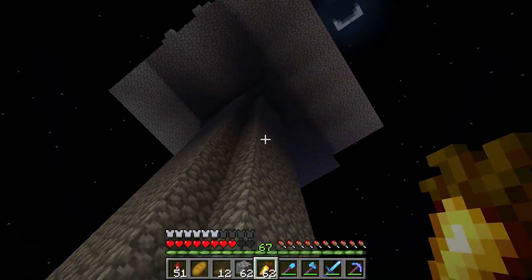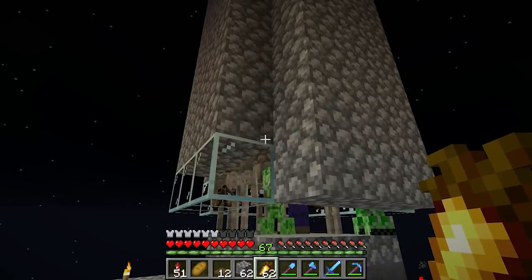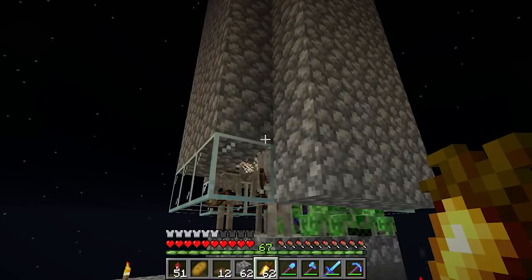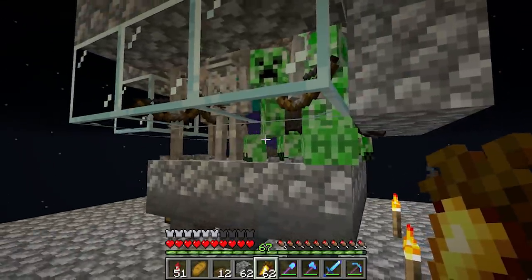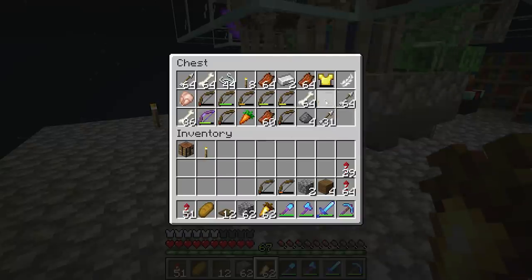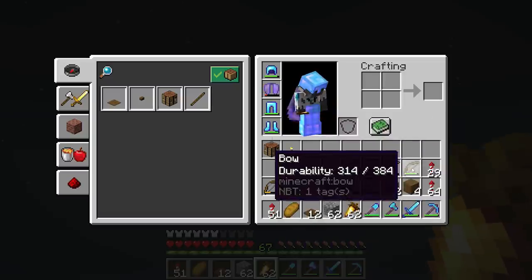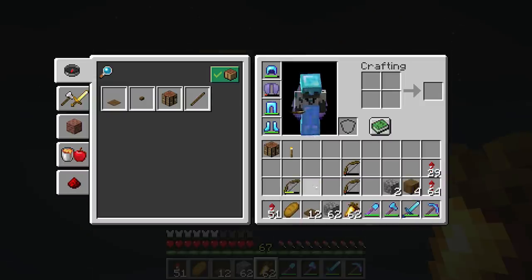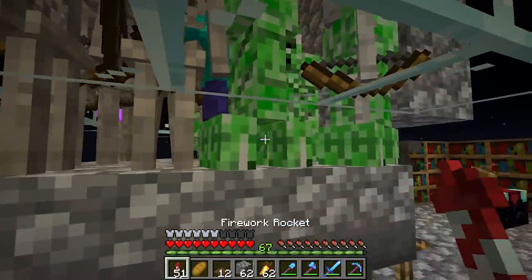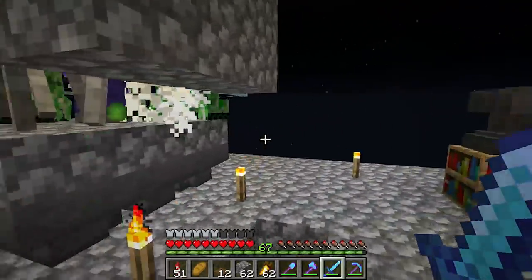The spawner has been converted over to the first level being a creeper farm. It should click in a moment - let's see if we get any creepers. So far just skeletons. Creeper! Oh yeah, there's definitely more creepers in there now. Look at it - that's glorious! That's kind of perfect because I still want other mob drops, but getting extra creepers in there is going to be fantastic.